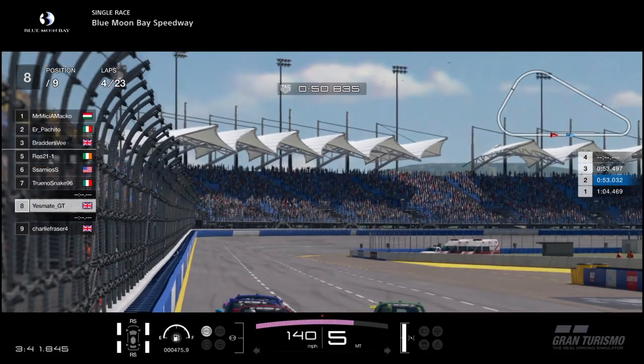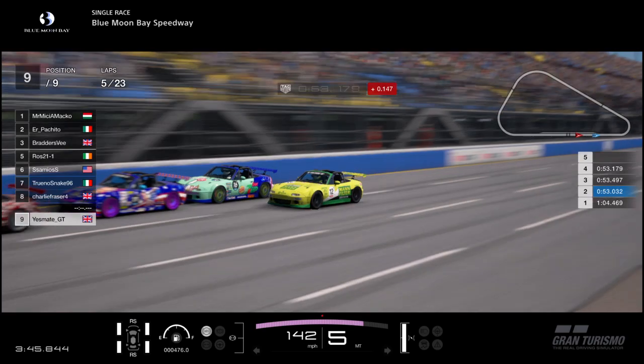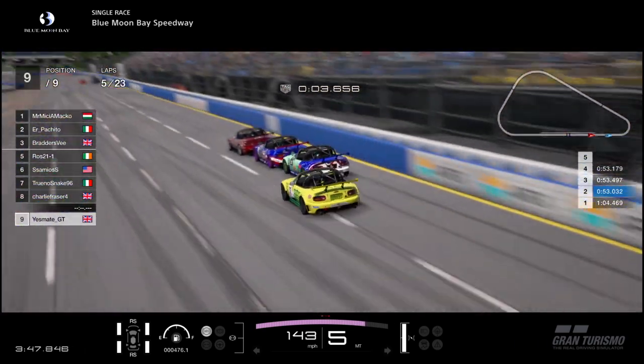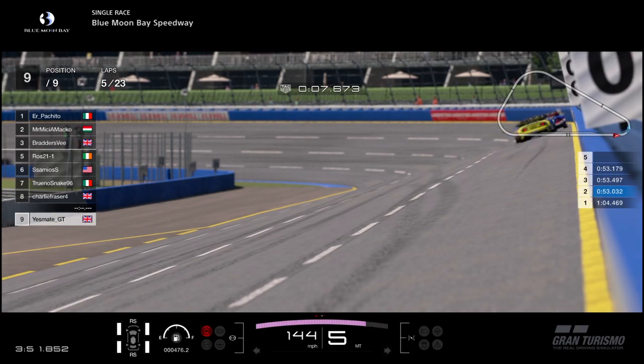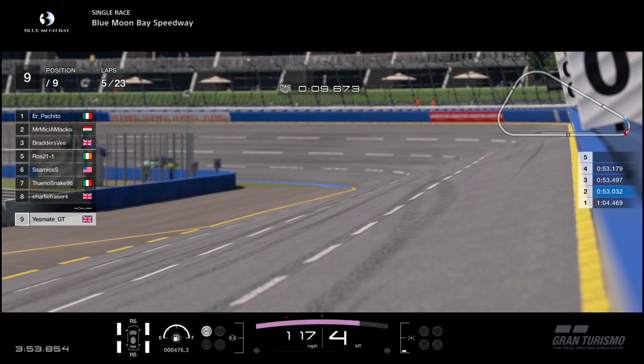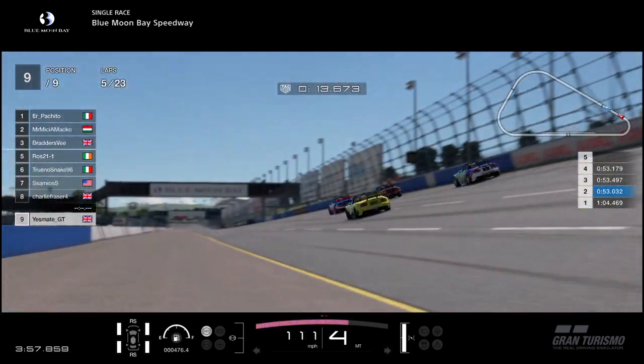Yesmate is now on the inside but it's a 3-car train on the outside, so he drops down to the back of that 4-car pack as they go towards turn 1. They are starting to work together well, so if they can keep that up they can definitely catch the top group. Especially as the leaders are battling heavily into turn 1 — but there is contact between Charlie and Yesmate, and Charlie is not going to be pleased.